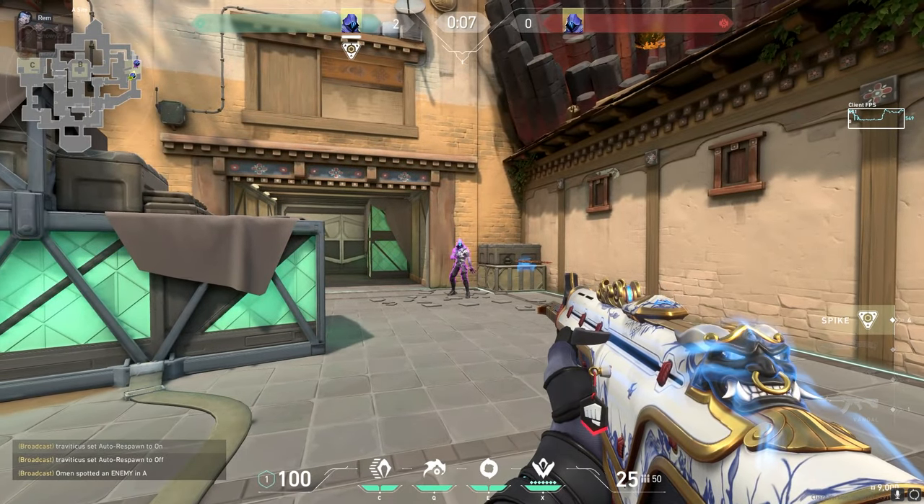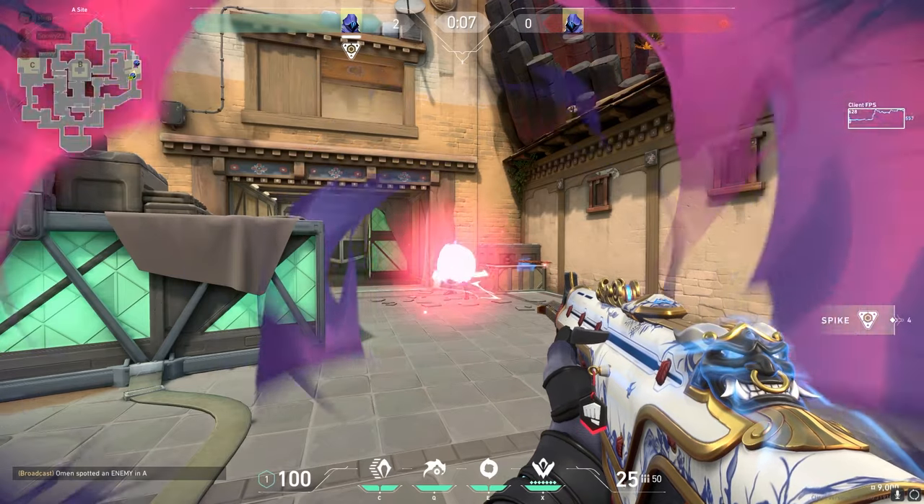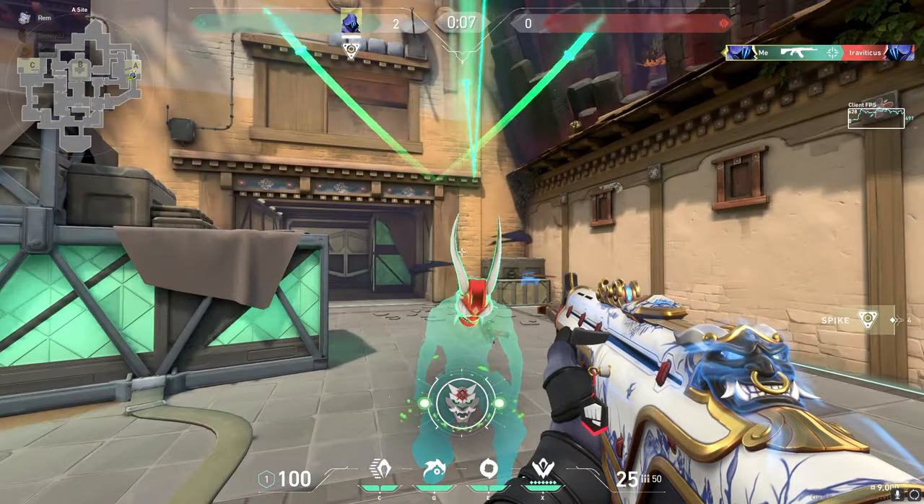Since the flash is a near-site ability, you need to make sure you aren't teleporting close enough for them to see you, or they might just get a free frag on you instead.